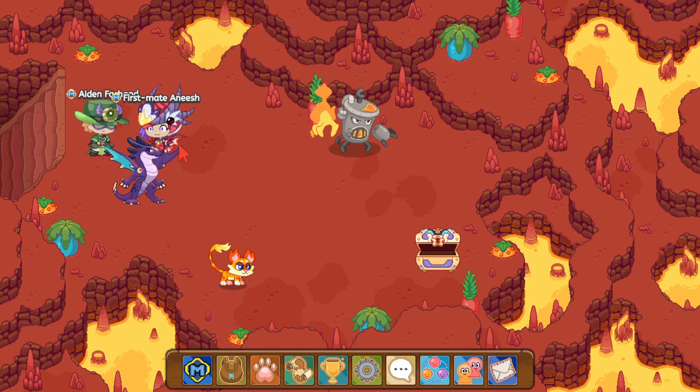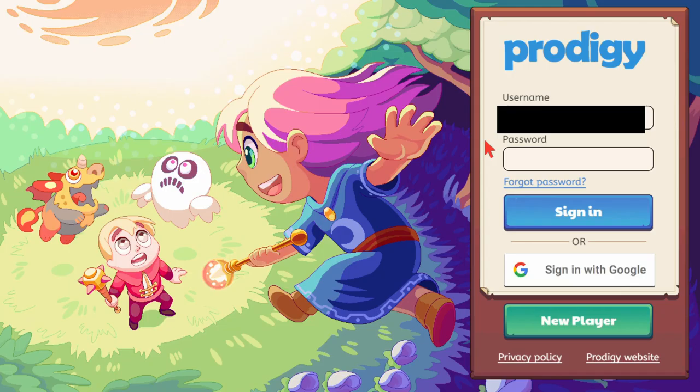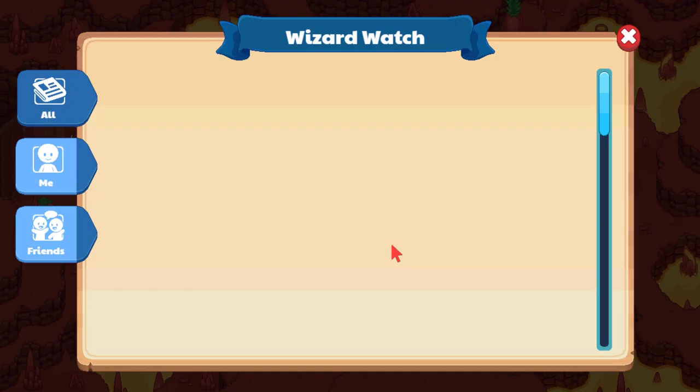Lucky for me it spawned right away. Now if the Hot Pot does not spawn for you guys right away, you guys want to log out of Prodigy, then log back in to a different world. What this does is it refreshes the spawns — there will be new spawns at the exact location. Keep walking back out and back in until a Hot Pot spawns.